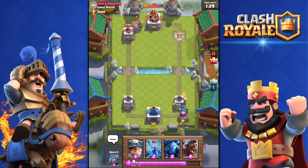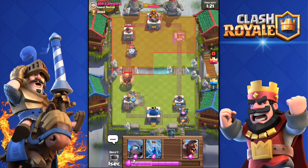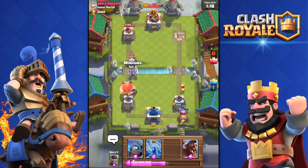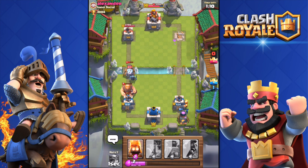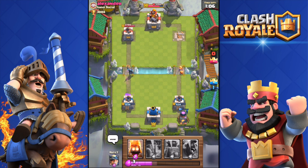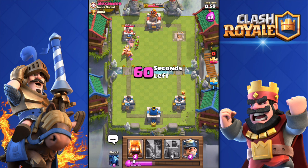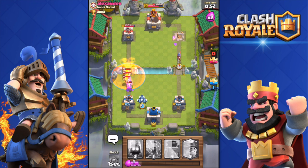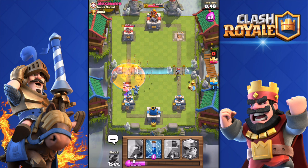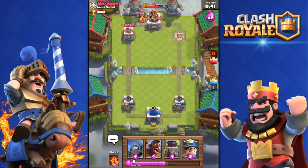Fire Spirits deployed again. He's almost taken my tower. A Sparky — that's why I should have included the Minion Horde. And a Giant — I shouldn't have wasted my Miner there, that was stupid. Zapping... I countered his Sparky pretty well. The Hog Rider did some damage but not enough. I'm winning one to zero, hopefully I can hold on.